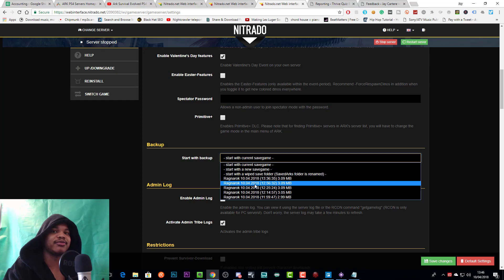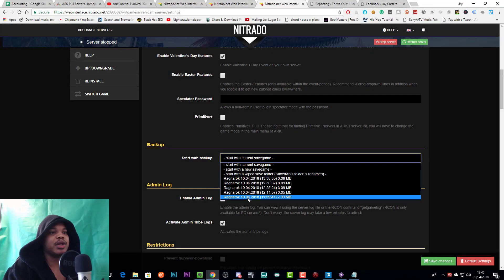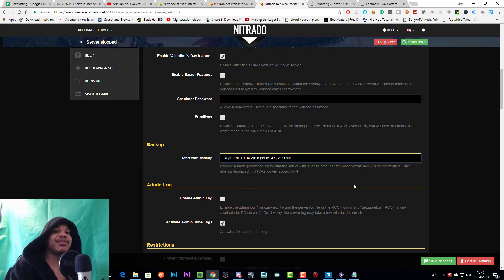Remember to stop your server before doing anything in expert mode or making any changes like this. So with your server stopped, you can roll back right here. Then all you want to do is save changes and restart the server. When your server starts back up, the structures will have rolled back to the specific time and date that you've specified — the specific save game you selected.